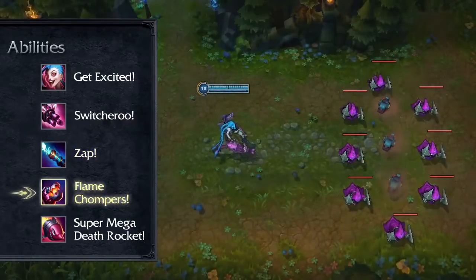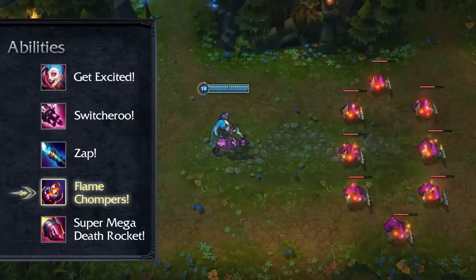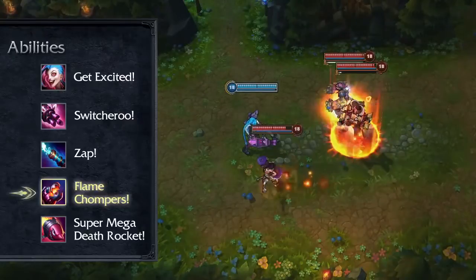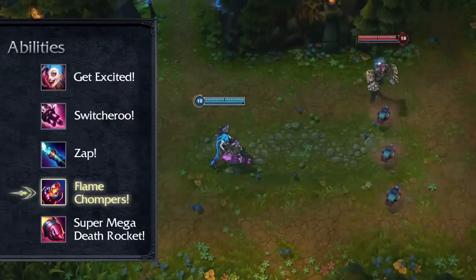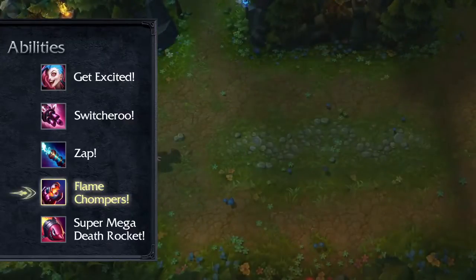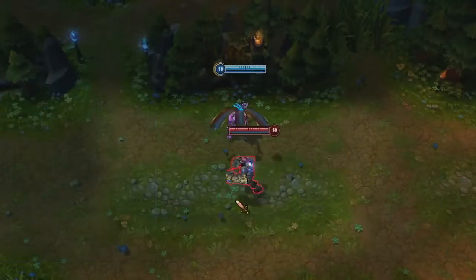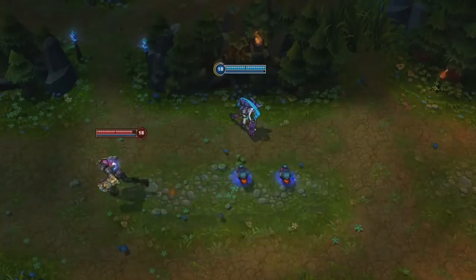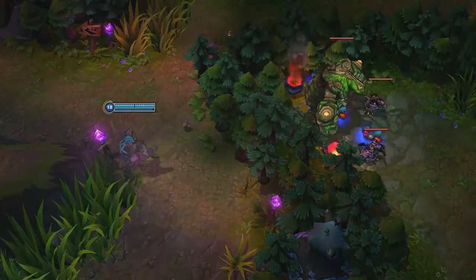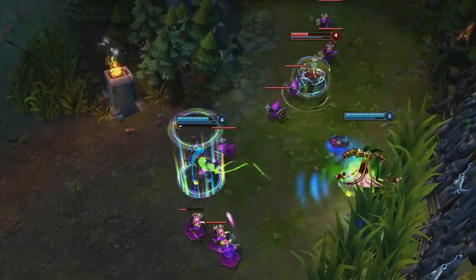When using Flame Chompers, Jinx throws out a volley of three snare grenades that detonate after a few seconds, dealing magic damage to all enemies caught in the explosions. When an enemy champion steps on an armed chomper, it will detonate immediately and root them in place for a short duration. An enemy champion can only set off a single chomper, even if they step on more than one. Flame Chompers has no cast time, so Jinx can use them easily while on the move. They do have a short setup time, so they won't detonate instantly if thrown directly onto an enemy champion. Flame Chompers also grant vision, so Jinx can toss them over a wall or into brush to scout for enemies. At early levels, you can toss out Flame Chompers to trade with opponents and zone them away from the minion wave.